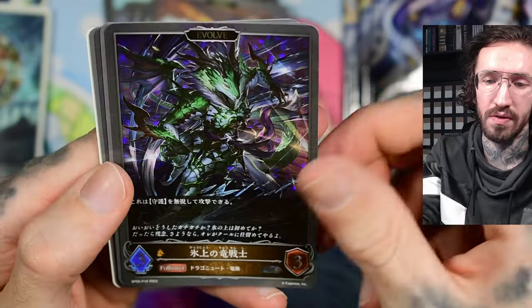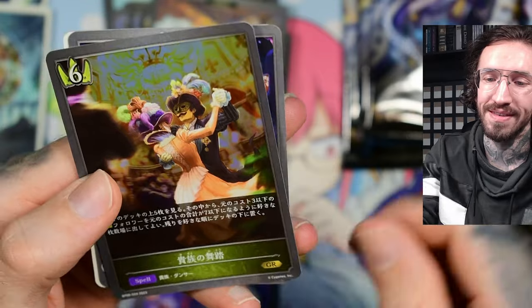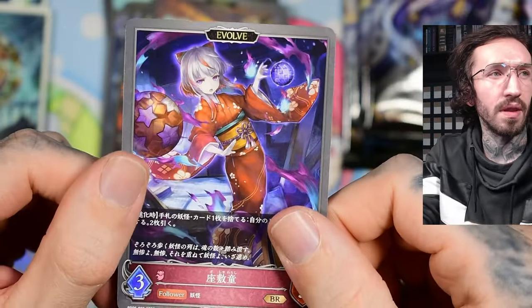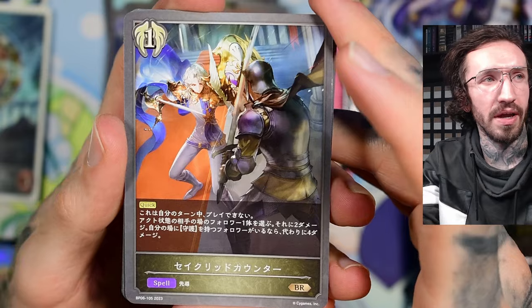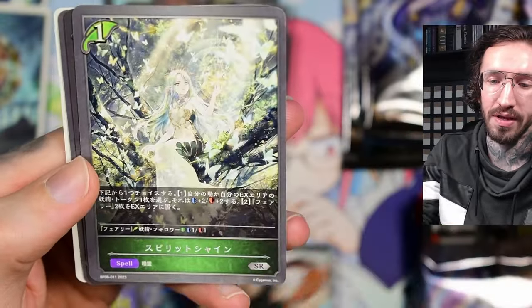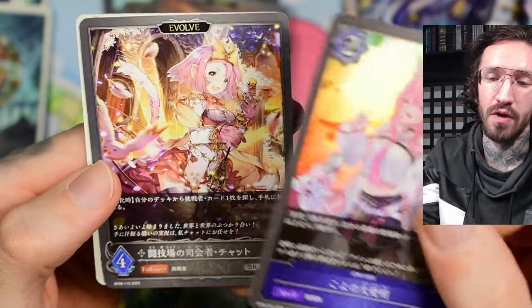We get a SR — the special foil version — and we get what is probably Dracula. And another GR: another girl in a kimono. I should probably put a binder together at some point with all the kimono artworks. I really like kimonos — I cannot say it enough, I think kimonos are so beautiful, especially when they have a lot of flowers.